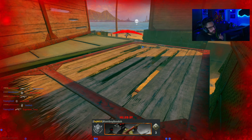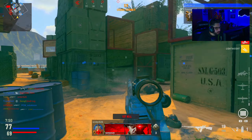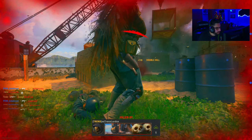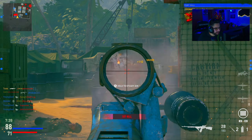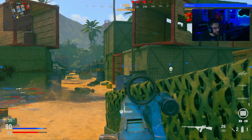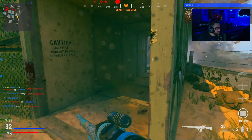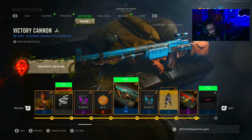The blue on the blueprint — I thought it would pop a little more; it's more faded, which is actually cool. I like these attachments though — this is a great build for long range, non-run-and-gun gameplay. In Warzone you'd probably want to run a submachine gun as a secondary or something faster than this.